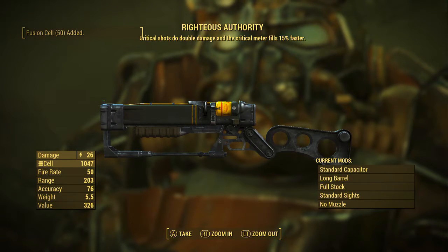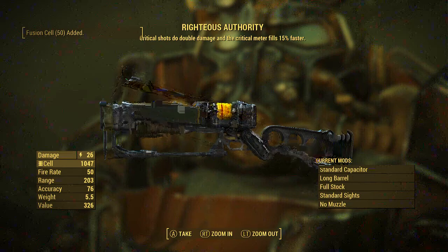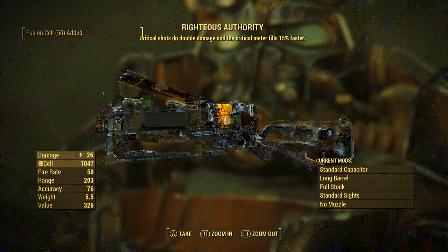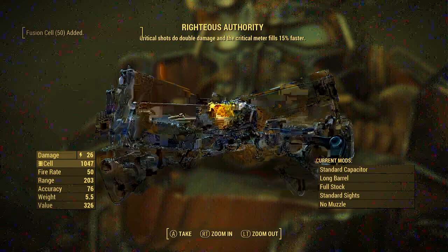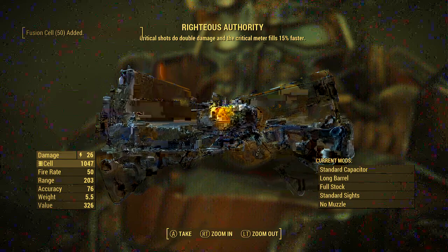So what you're going to get here is the Righteous Authority. Critical shots do double damage and the critical meter fills 15% faster — a really nice bonus. It comes pretty stock; there's not really any extra mods on it, which is kind of disappointing for being his personal gun. It would have been nice if they'd added a couple mods, but it comes standard with the standard capacitor, long barrel, full stock, standard sights, and no muzzle.